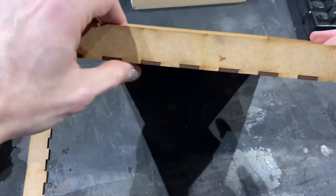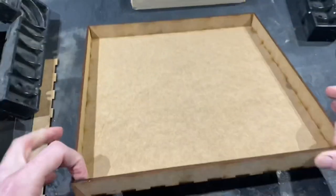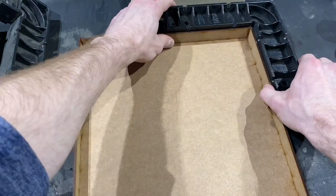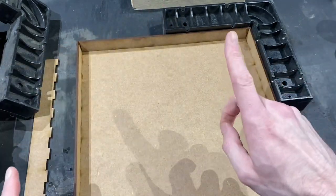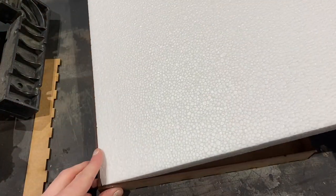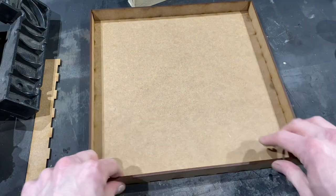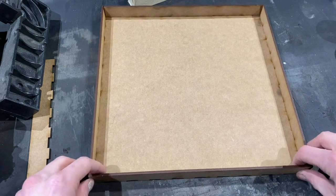That took about a minute to do and it's fairly strong. It's pretty square — within a degree or so of square, which compared to cutting plastic is great. In joinery terms it's not perfect, but we'll live with it. Now I just need to cut and fit the polystyrene in the middle. The depth inside is 25mm, the same as the polystyrene thickness, so it should fit perfectly. It'll be glued in with some polyurethane glue, which I'll show shortly.